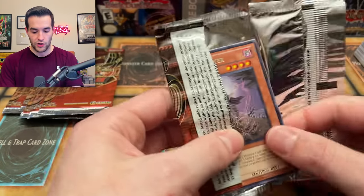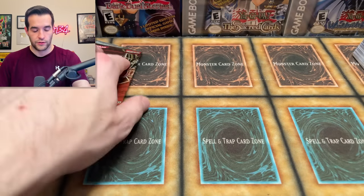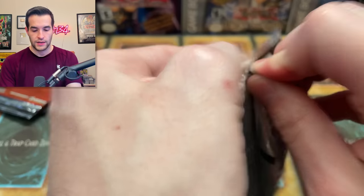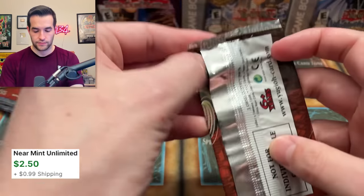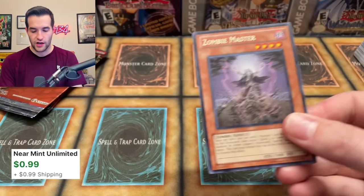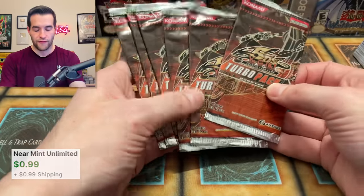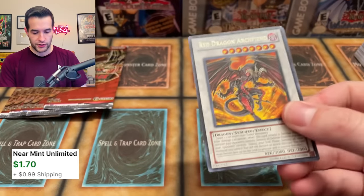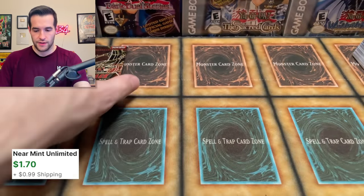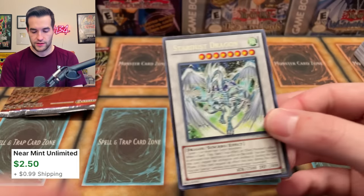Oh, is that a nick up there? Slight nick — yeah, this is probably going in the deck. We'll probably grade one, put one in the deck — how about that? That'll work out perfectly. Sangan probably going in one of the decks, probably Edison. Double Sangan — we just need a Quick Draw, that's all we need, and we have everything. Three of the old Fishborg Blaster. Come on — show yourself, Quick Draw. Stardust Dragon. Zombie Master.